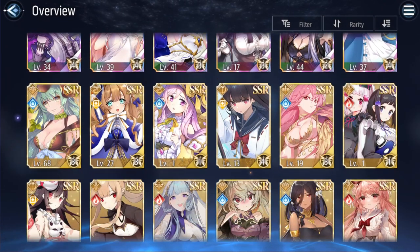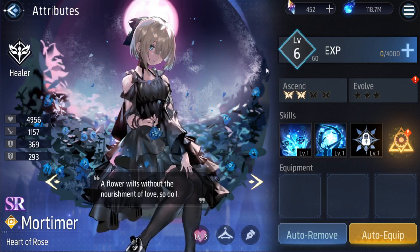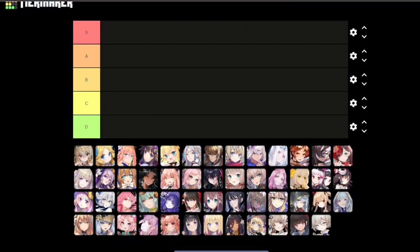I'm going to first go through the units I have. Let's start with the SSRs or SRs because they're easier — I think they go way faster. Mortimer — I don't know how to pronounce names, it's going to be a lot of bad names. I think the outfit's okay, nothing really special. I would go with C tier.